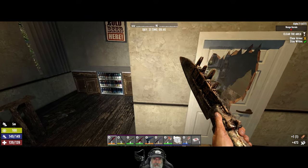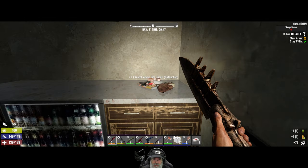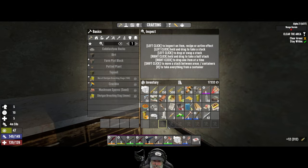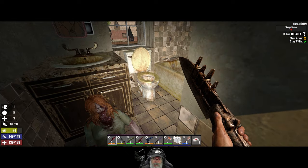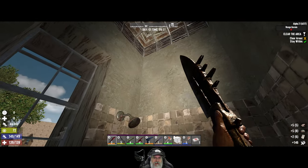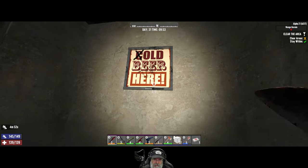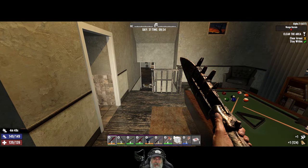We'll take that and sell it. Check the beverage cooler — nice. Let's eat the pears now because they're not used in recipes — that'll save us a slot and give us a little nutrition. Check the toilet for toilet paper. More spoiled flesh. Nothing behind there — I guess we're going downstairs now.